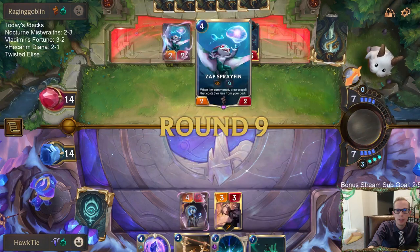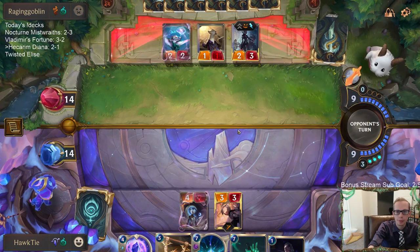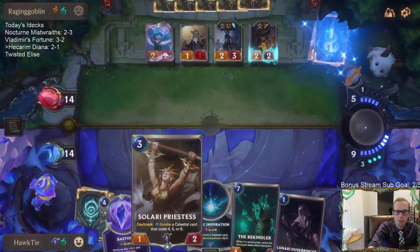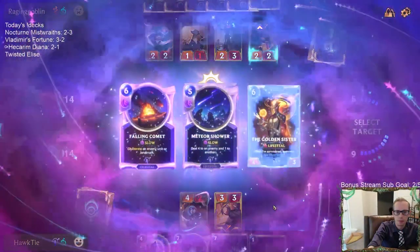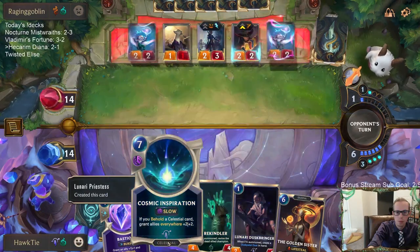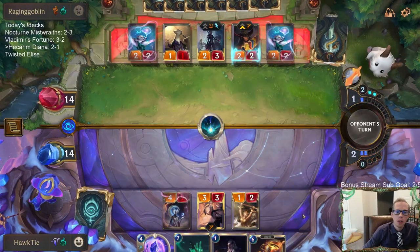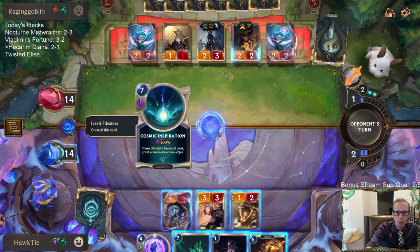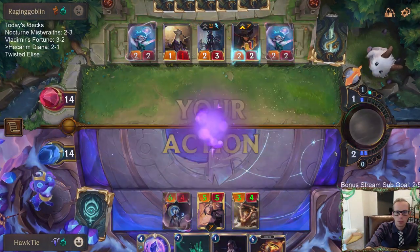Oh, why did I not attack with Silver Sister? Right, because they have Stab Sprayfin — okay, never mind. I panicked there for a second. I'm sure they're going to have a Pack Your Bags. I wanted to make sure they couldn't just kill this thing first, so I put another Celestial in my hand so we're definitely going to Behold a Celestial. Yep — there's Pack Your Bags. Sprayfin — we still have a Blocker.